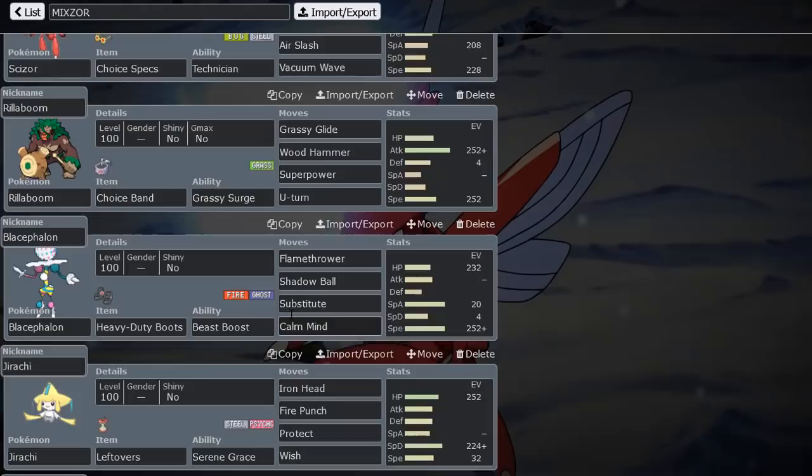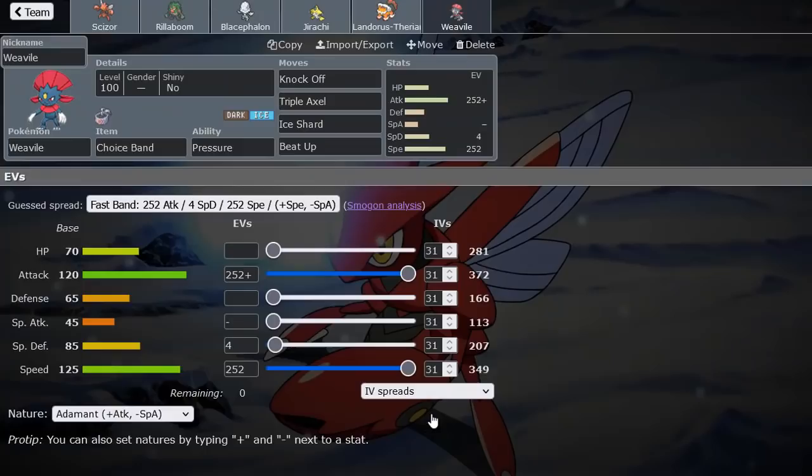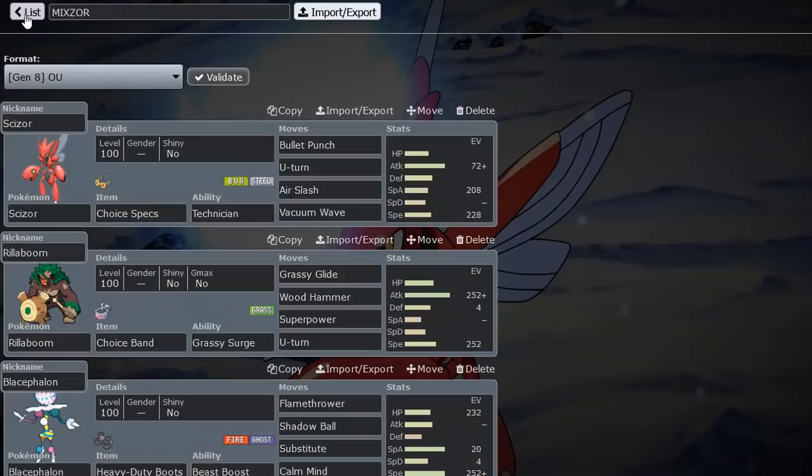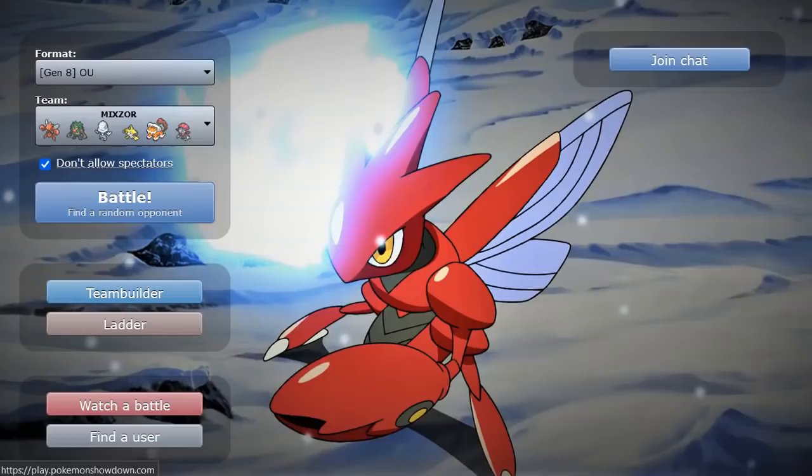So then we have a specially defensive Landorus with Rocky Helmet, Rock Tomb so we can hit up Volcarona, and Defog. I don't have Rocks on this team — I don't think I need it. The last Pokemon is Beat-Up Weavile. It's more important to keep Rocks off the field because we want Weavile to not take any Rocks damage. Defog is ultimately just to remove all hazards so that Beat-Up Weavile with Adamant Nature can put in the work. Adamant has that additional power, and we have priority with Rillaboom, Scizor's Bullet Punch, and Ice Shard.